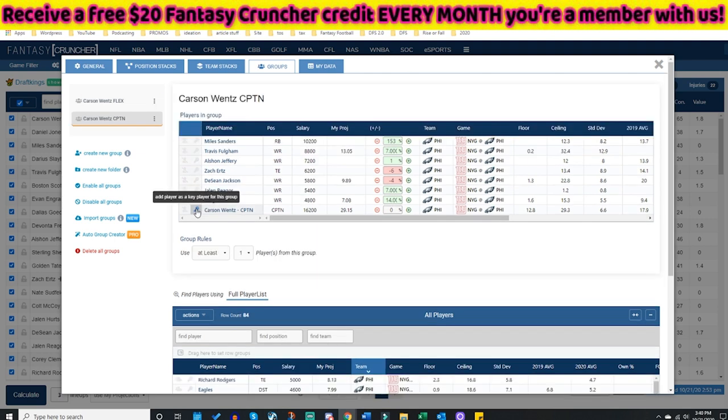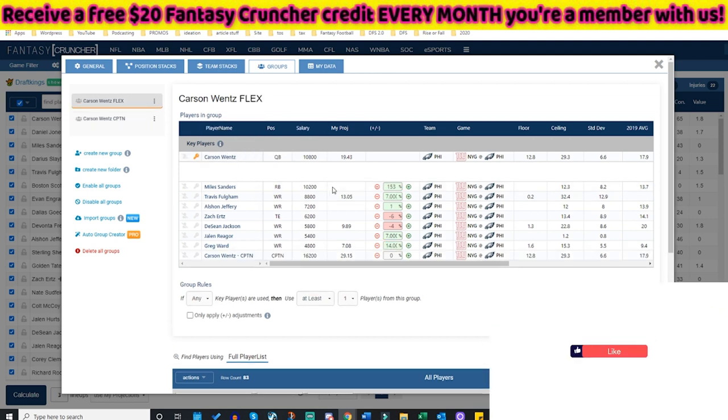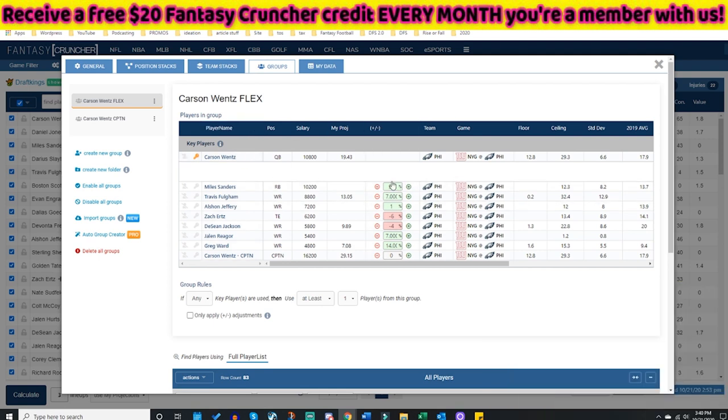With separate groups, you can adjust differently. If Carson Wentz is a captain and threw for 4 touchdowns, maybe Miles Sanders wasn't special — give Sanders a minus-15%. But Travis Fulgham gets a 50% projection increase on his 13 points. Conversely, if Wentz is in flex, maybe Miles Sanders was scoring all the touchdowns — so Sanders is the guy I really want included, and I adjust boosts accordingly based on your game theory.